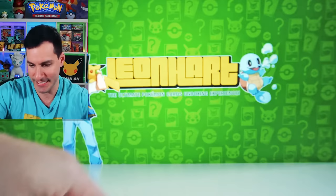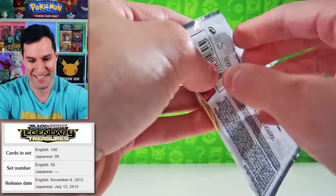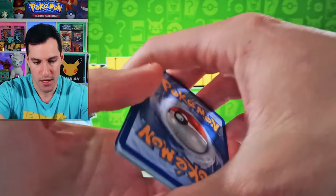Now we're on to Black and White. Don't forget guys — a chance to get a sealed ultra premium collection box: subscribe to this channel, leave a like, let me know what is your favorite set out of all of these. Let's get into Legendary Treasures — it's been a while since I've opened up this set. You can just get mega pulls out of it.